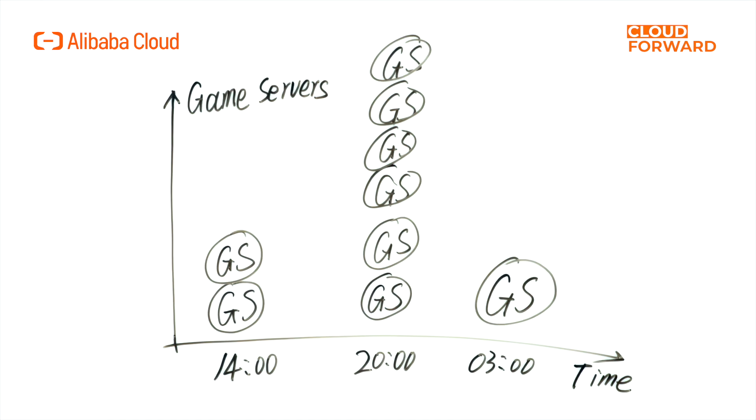For example, in session-based games with short lifecycles, each game could last for only a few tens of minutes, or at most an hour or two. During daytime, when fewer people play games, the number of sessions created is relatively low, and resources do not need to be abundant. We need automated capabilities to handle peak and off-peak periods when game users enter. This ensures the required resources are provided during peak hours, maintaining service quality. During off-peak periods, resources can be reclaimed through automatic scaling. This flexibility is crucial for handling fluctuations in user volume in games.